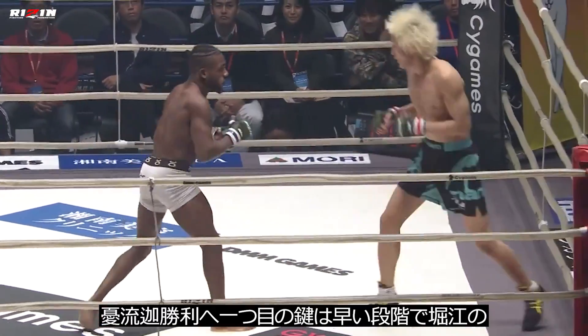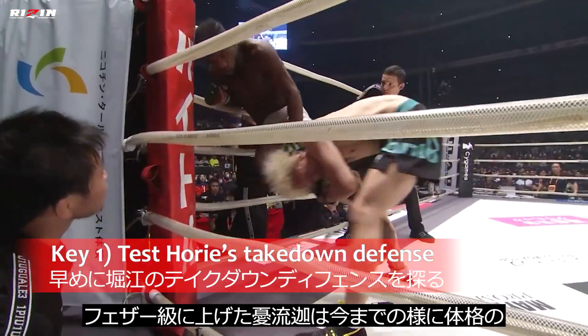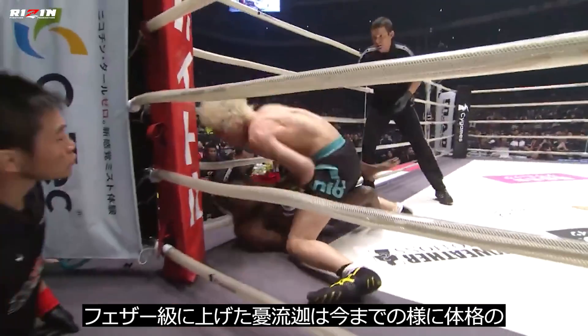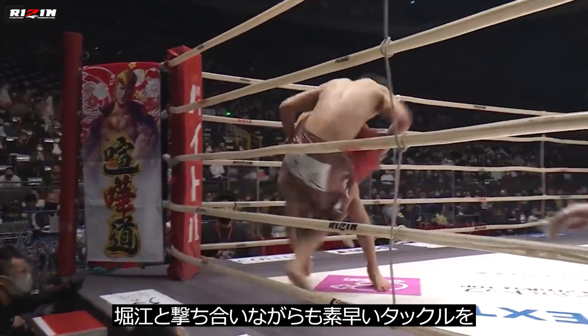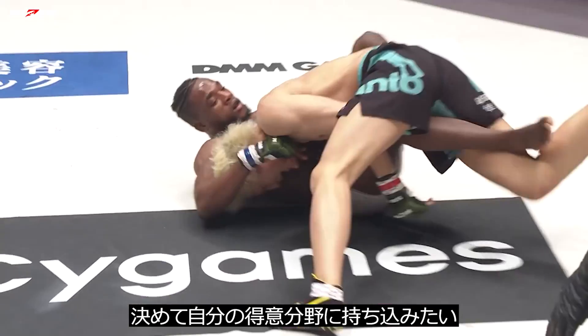The first key to victory: we test Hourier's takedown defense early. Sasaki is by no means lacking in the striking department, but he will not be able to enjoy the size advantage he has had in the past, competing at flyweight and bantamweight and therefore fighting typically shorter and smaller opponents. He may be able to threaten Hourier with his own striking, but he will want to use his quick double leg to bring the fight to his area of strength.